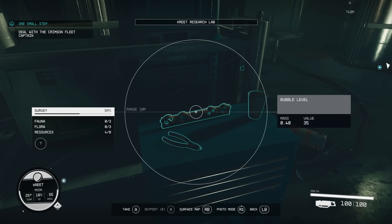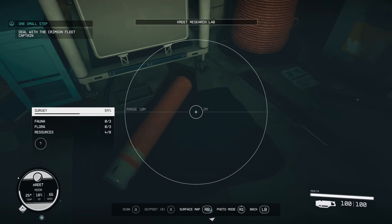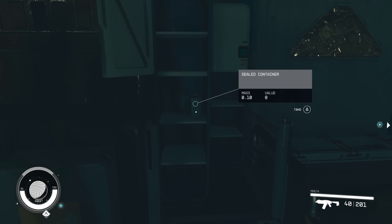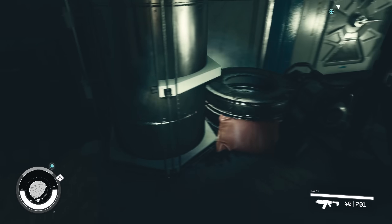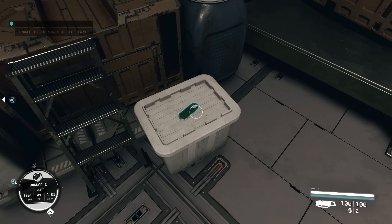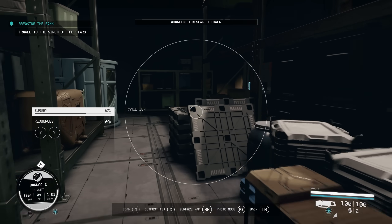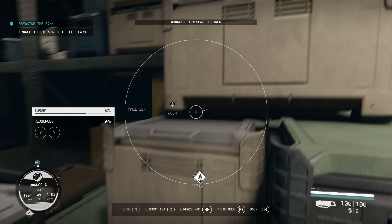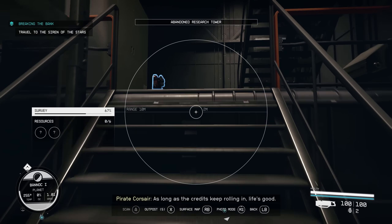Another cool thing about your scanner is that it highlights any objects you can interact with or pick up. This is really handy when looting, especially in dark areas like caves or when lights are blown out. Just pull out your scanner to see if there are any objects you might have missed. I can't tell you how many times I missed credits just laying on a counter, but my scanner picked them up, making me a lot of extra money.